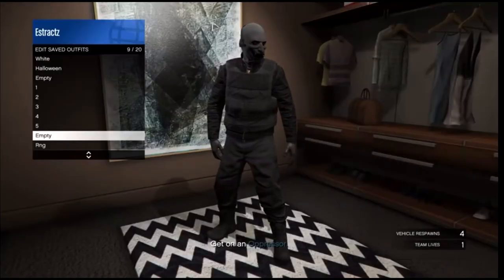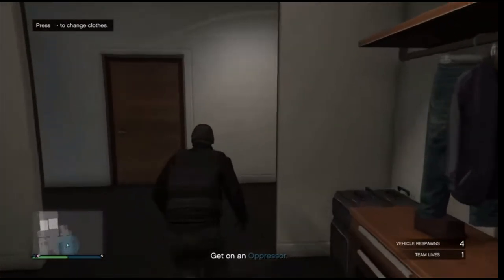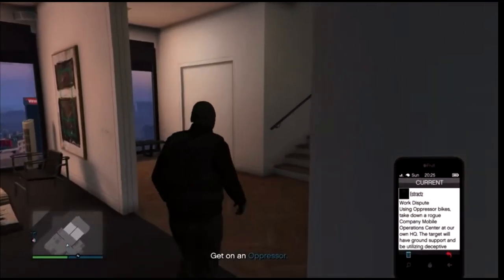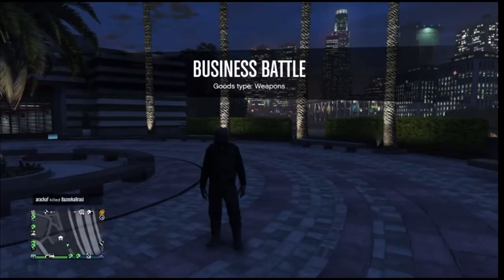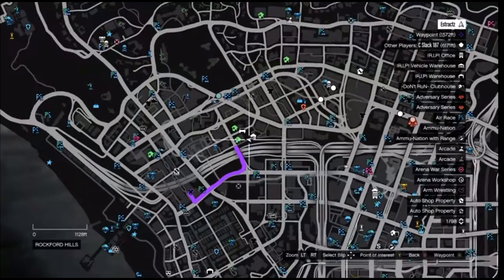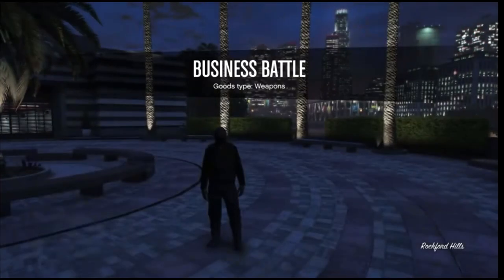After saving the outfit, back out of the closet, pull up your phone, and leave the job from your phone. When you load back into a public session with the black joggers, head to the clothing store so we can build the outfit you see in the thumbnail.